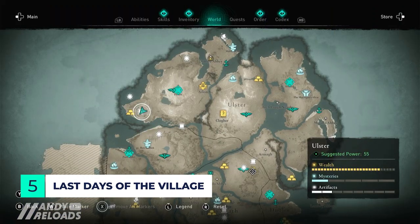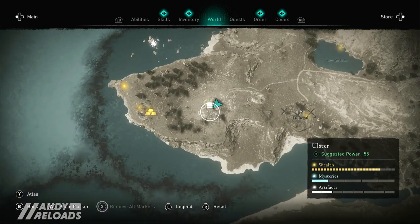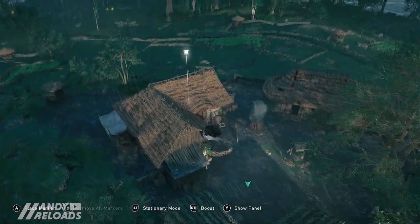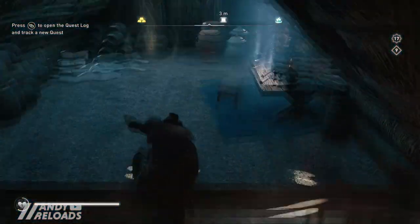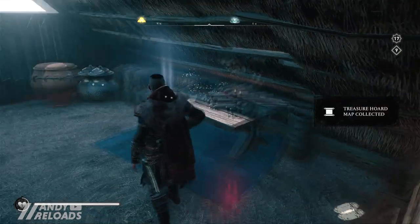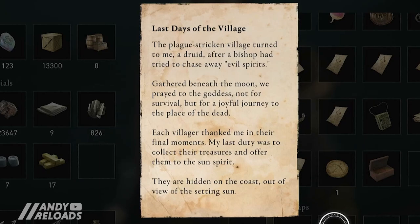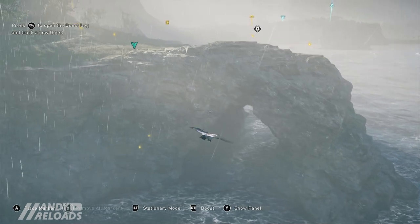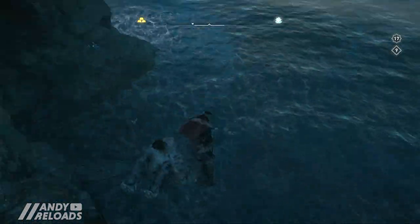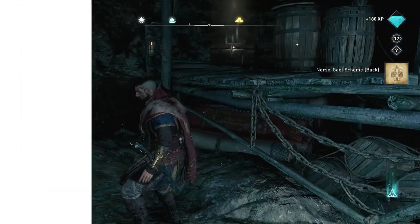For our fifth treasure hoard map we're heading into Ulster — you'll find this map slightly west of Donegal in a plague-stricken village. When you arrive, smash out the mended thatch wall, jump inside, climb up the ladder and you'll find the 'Last Days of Village' treasure hoard map. This note tells of hidden treasure on the coast, which isn't too far. Run further west to the cliffs — there's a smuggling enclave below — swan dive down and get into the small cave, where you'll collect your Norse Gale tattoo scheme for your back.